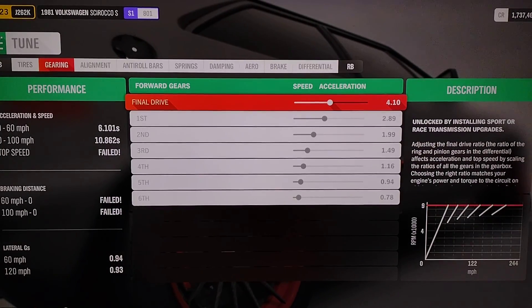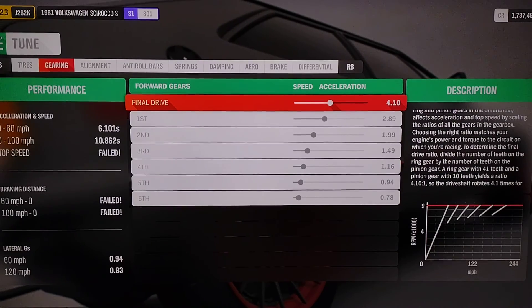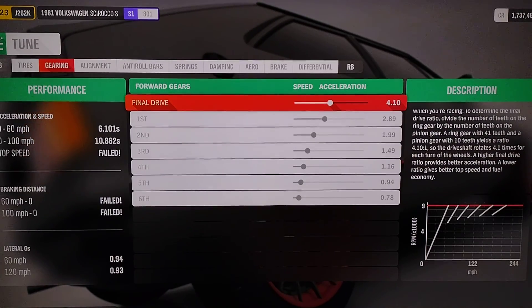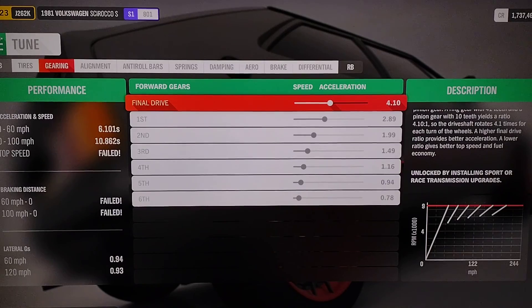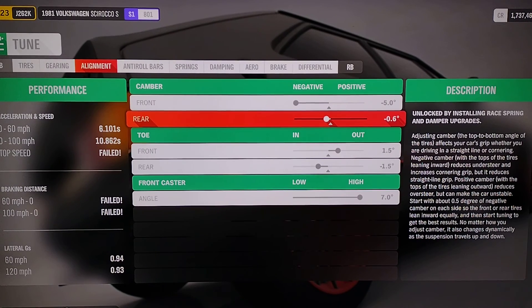Final drive: 4.10 towards acceleration, because you want that. For cars with more horsepower, you can have it more on the speed side because you have enough power to break the tires loose. An older car like this Volkswagen only has 700 horsepower, so 4.10 is a good medium ground — start there and go from there.